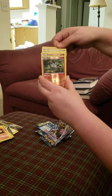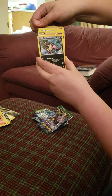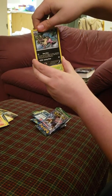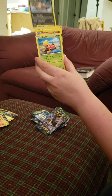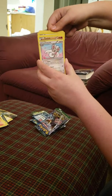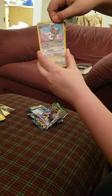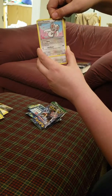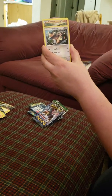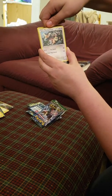We have a Carbink. Ooh. Deerling — that one's cute. Even cuter! Bronzor — he's so cool. What is that? It's a beautiful little Snubbull, hiding under a leaf. Another Carbink — this one's shiny though. Ooh, shiny — that one looks cuter. We have Mandibuzz — that's a good one, it's like a vulture.